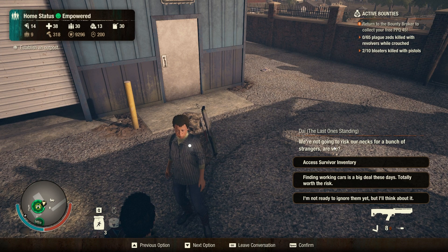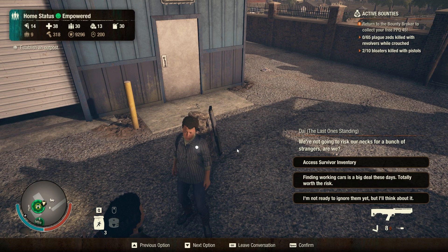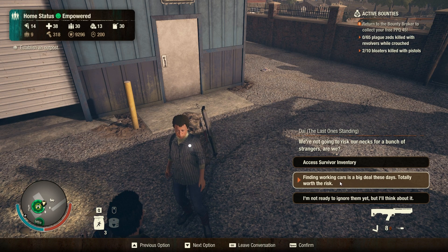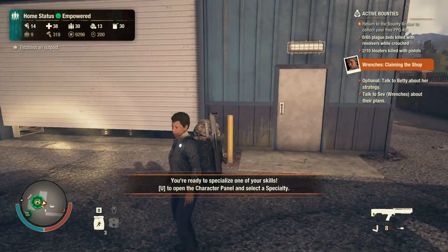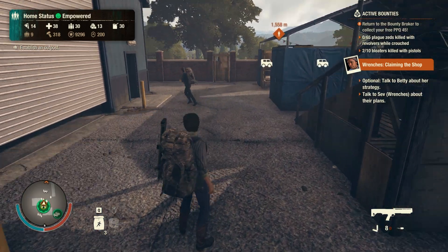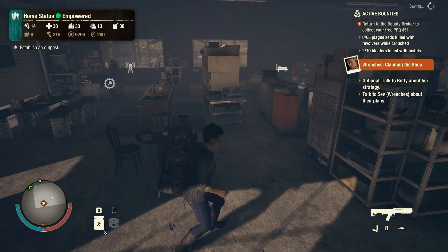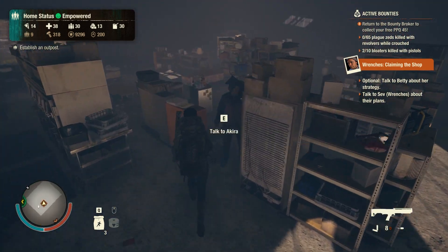Di says we're not going to risk our necks for a bunch of strangers, are we? They are mechanics, so I'm going to say finding working cars is a big deal these days — totally worth the risk. I want to go help them out, but I also want to kill a plague heart. Who should I bring? Akira? I can't enlist an additional follower.